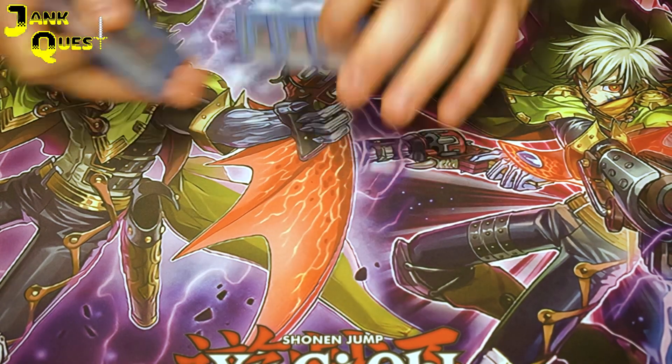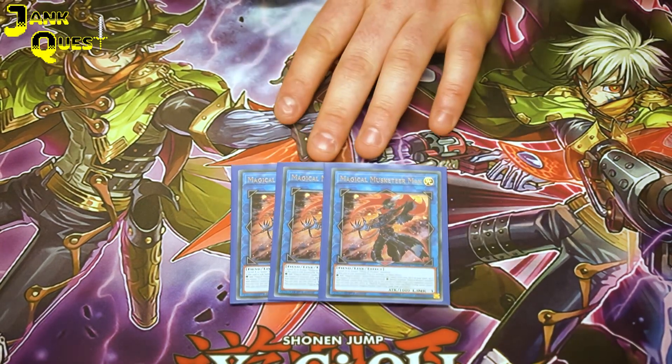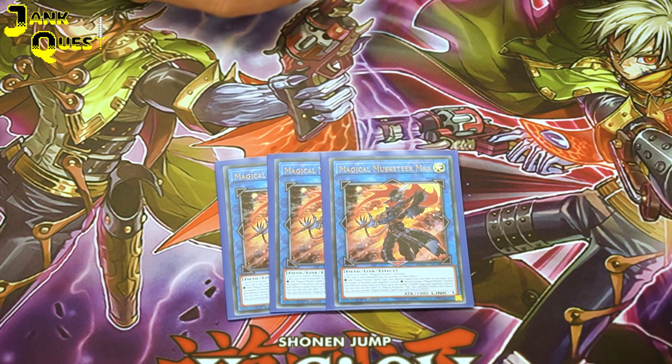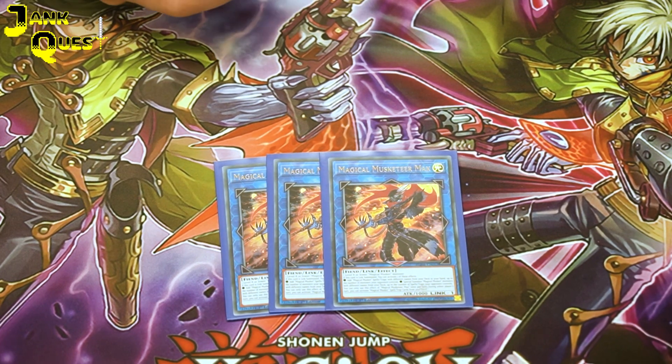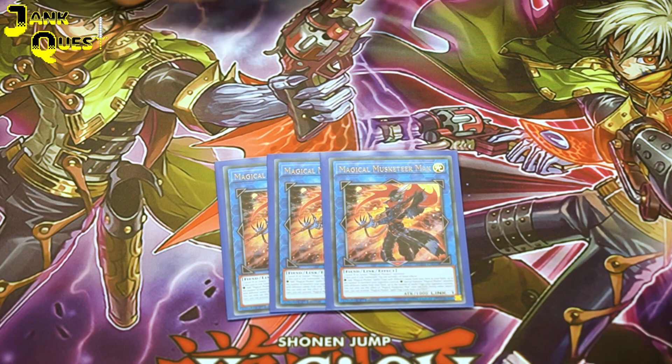For the Links, playing the mandatory 3 Magical Musketeer Max, which is the crazy card that makes this deck worth playing. It has 2 effects: on summon it will add up to 5 spell or traps depending on how many monsters your opponent controls, or it will special summon up to 5 monsters from your deck depending on how many spell or traps they control.